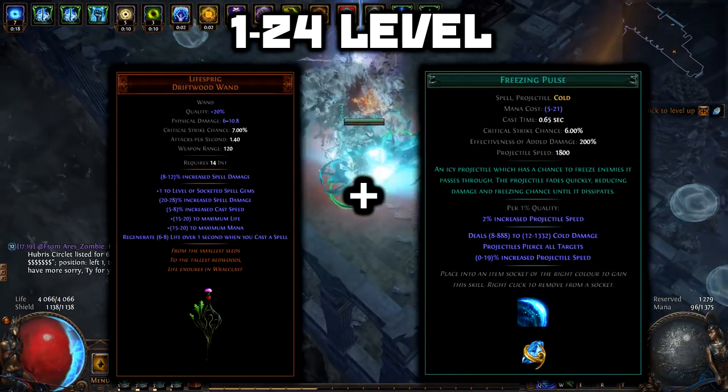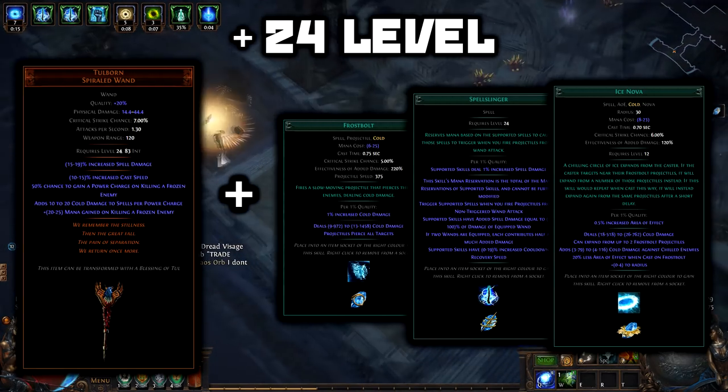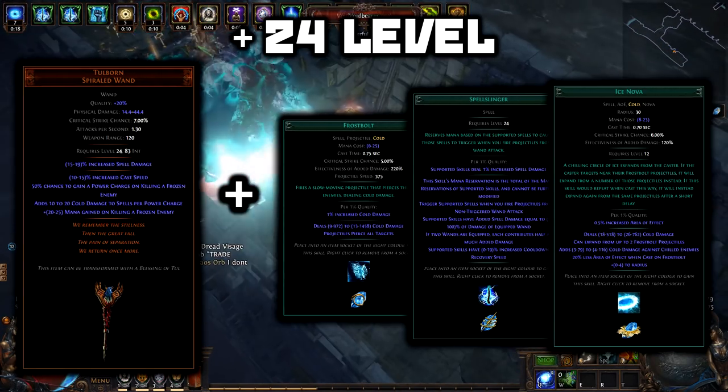Freezing Pulse is our starter skill. Then, on level 24, replace it with Spellslinger with Ice Nova plus Ice Bolt.